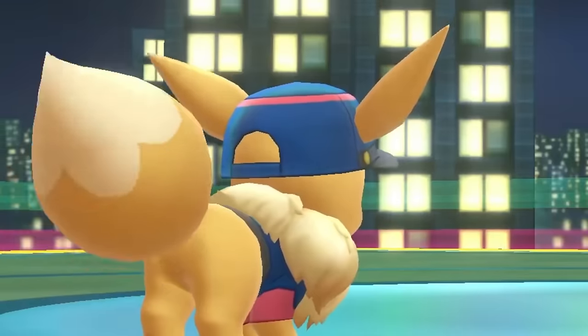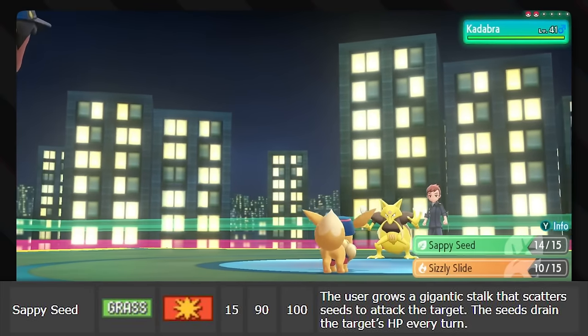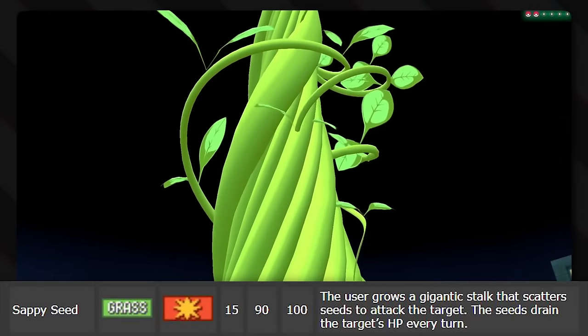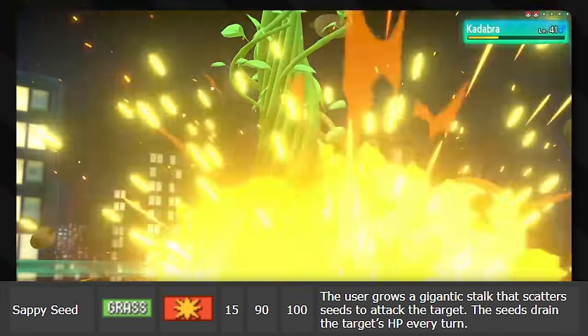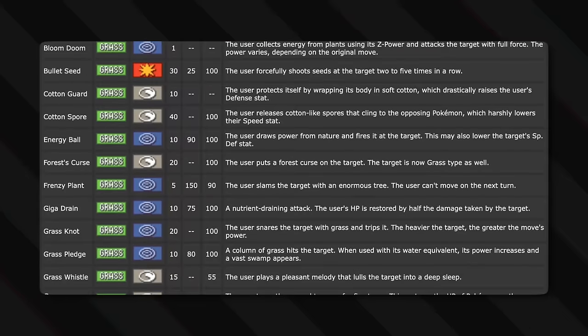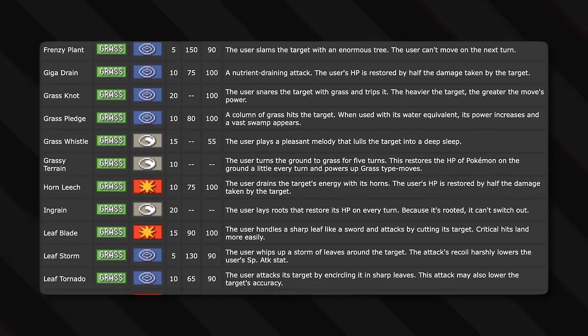Just like Sappy Seed, where the user — Partner Eevee — grows a gigantic stalk that scatters seeds to attack the target. The seeds then drain the target's HP every turn. It's just the same thing, but better, because it's Partner Eevee. But come to think of it, there are a load of HP-sapping grass-type moves.